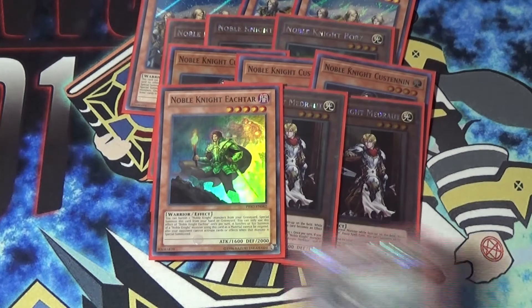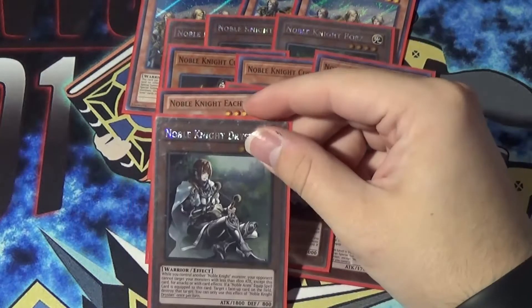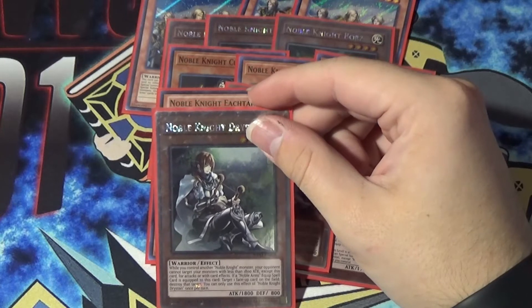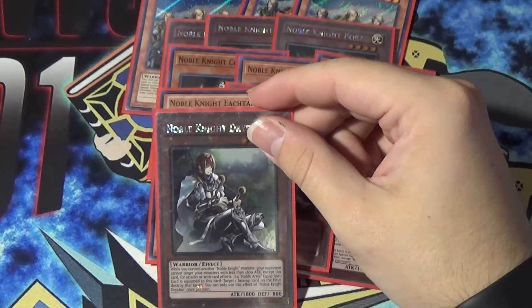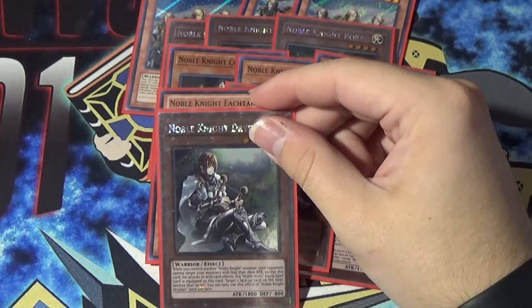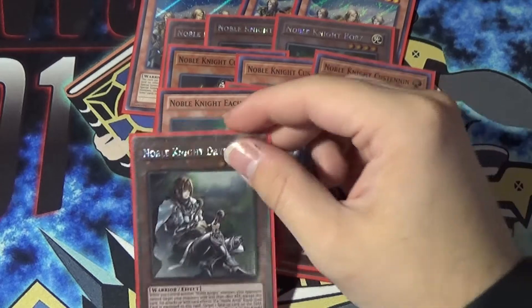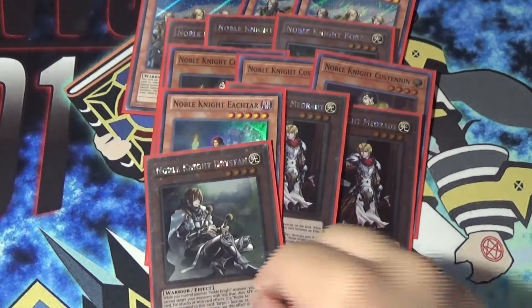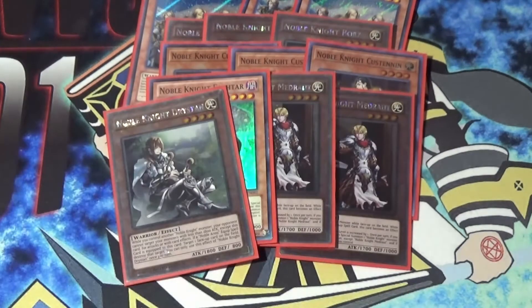After that we have more one-ofs. We have Dristan — and I actually don't know what this one does. It says: while you control another Noble Knight monster, your opponent cannot target your monsters with less than 1,800 attack, except this card, for attacks or with card effects. If a Noble Arms equip spell is equipped to this card, target a face-up card on the field and destroy that target. You can only use each effect of Dristan once per turn. I actually never ended up summoning this guy because I never saw him in testing, so good to know what he does.